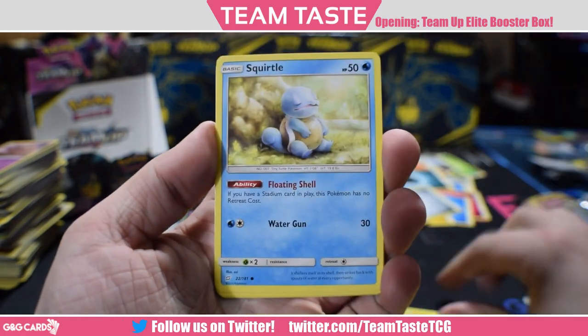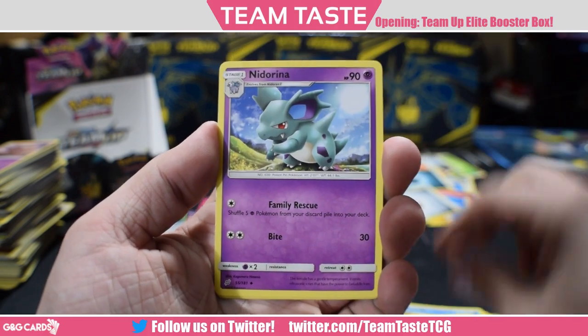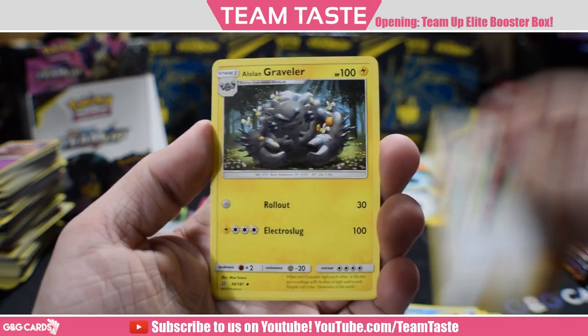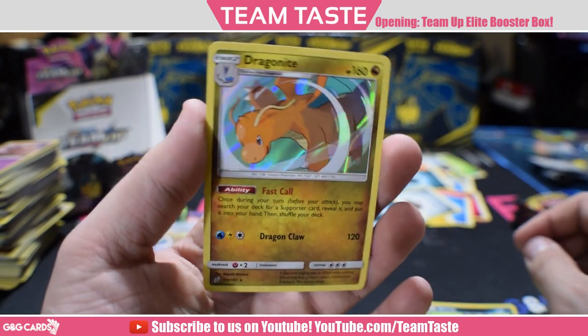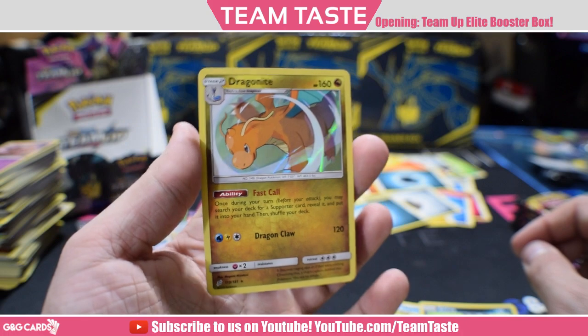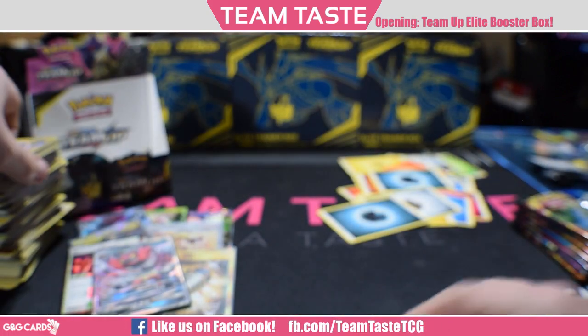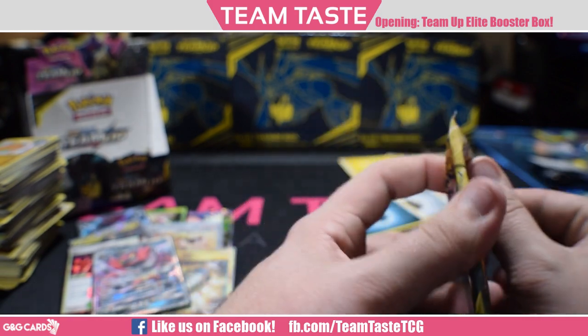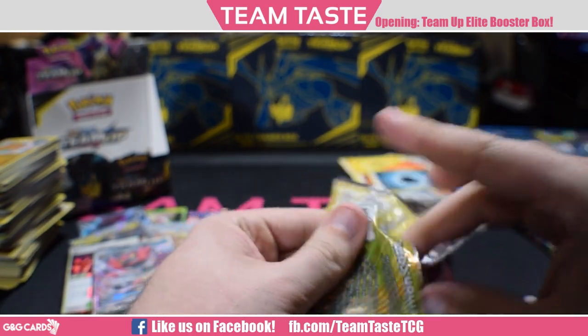Joltik, Blitzle, Squirtle, Tentacool, Grimer, Nidorina, Sabrina's Suggestion, Alolan Graveler, a reverse Zorua, and a rare Dragonite — holo. It's a pretty cool looking card and it's got the ability where you can look for a supporter once during your turn — so like Lele, but only gives up one prize, but is a Stage 2. So not as good.